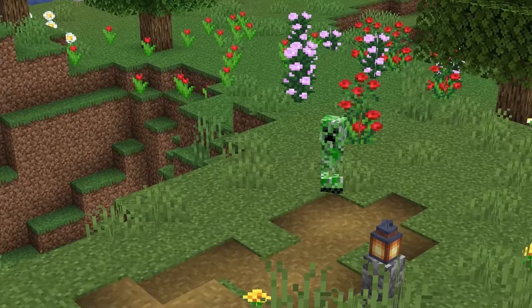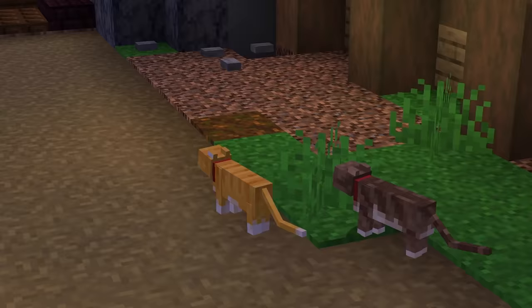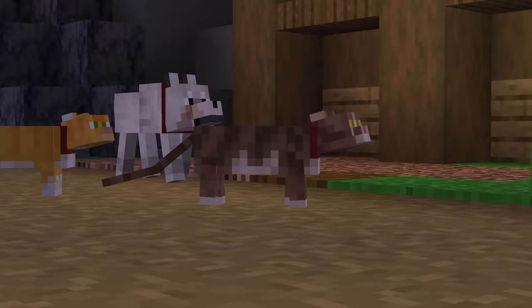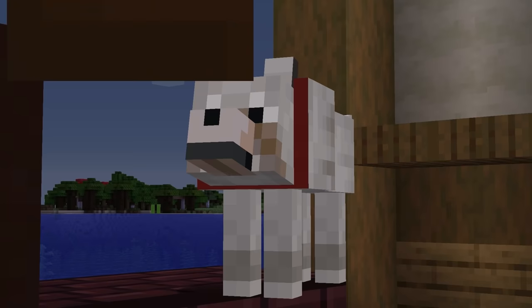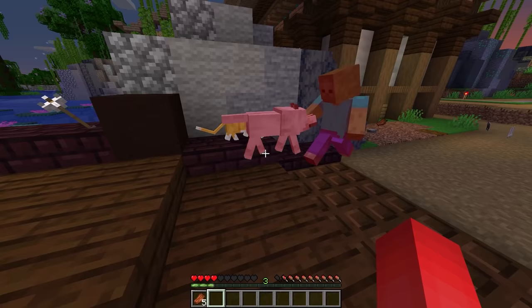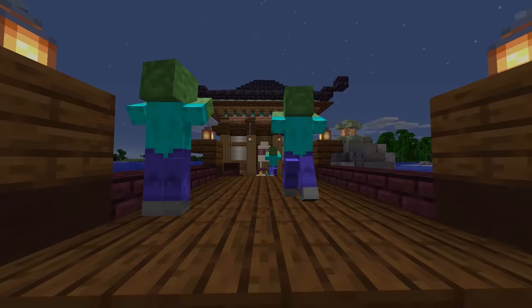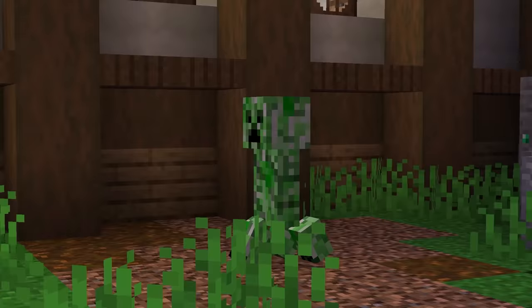To get those creepy crawlies out of your base, let's switch from ferrum to feline instead. By using cats, they'll actually keep both creepers and phantoms at bay, letting you get some rest in peace without having to rest in peace. And to beef up this solution, why not also enlist the help of dogs, so we can fill in the gaps not covered by the calicos. These wolves will deal with the skeletons and zombies that wander in, while the cats make sure that the others don't even try.